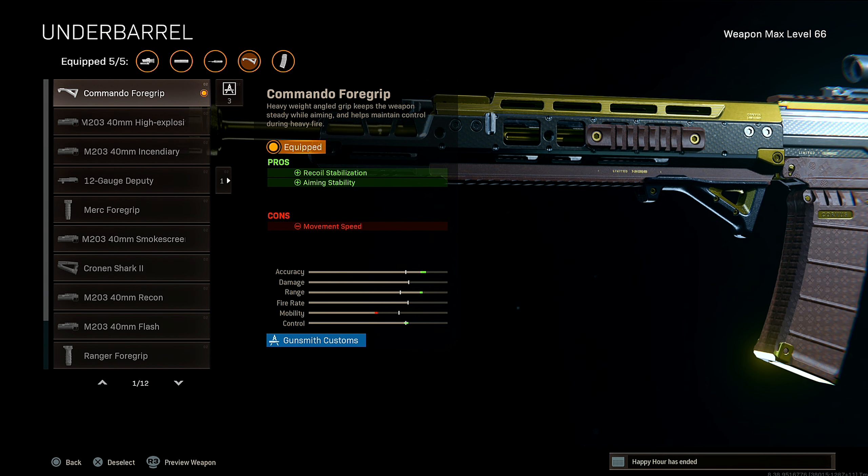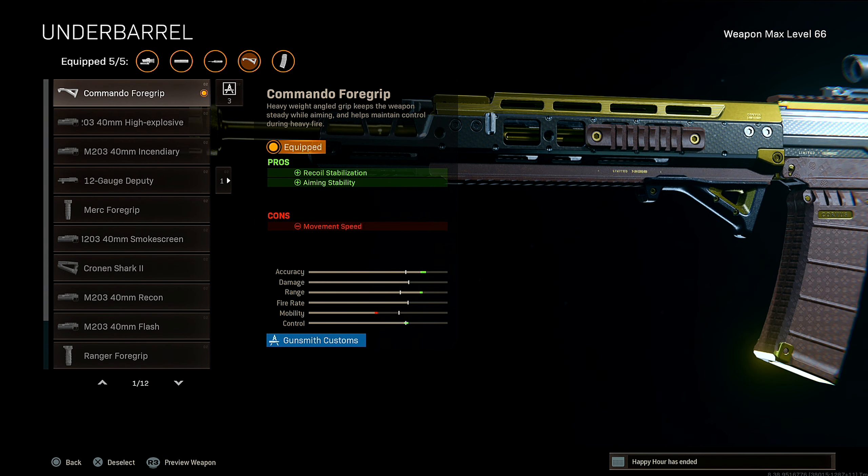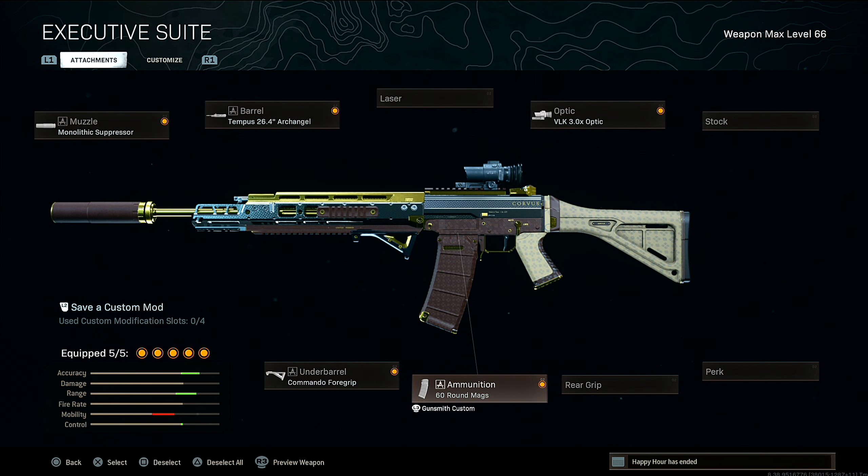Next up for the underbarrel, I'm rocking the Commando Foregrip for recoil stabilization and aiming stability. This is the go-to for me, just a preference thing. If you guys want to rock a Merc Foregrip or something like that you can, but I prefer the Commando Foregrip.